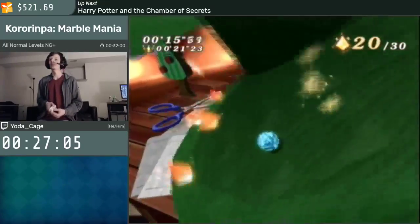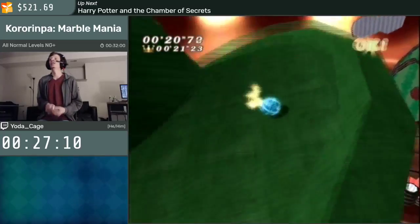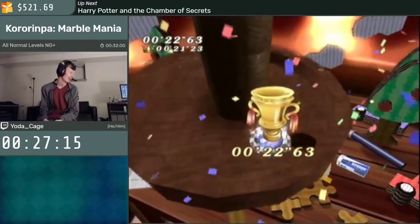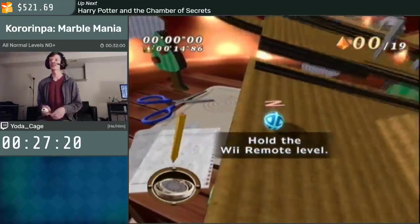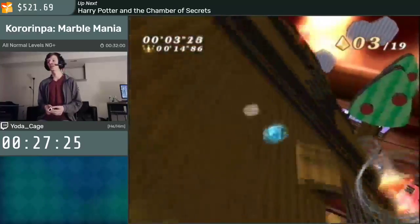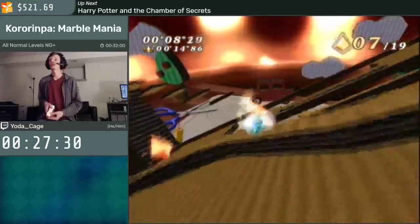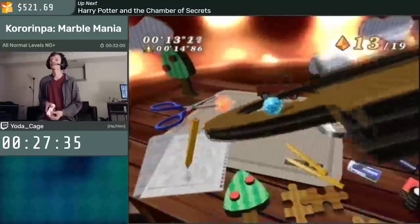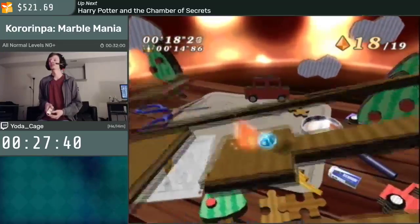Say hi to the Christmas tree and say hi to Mr. Snowman at the bottom. Coming up on the last few stages. This is the dog show, but it's harder now — dog show two, electric boogaloo. This is a bit more difficult. Good backup there. Slalom here. And then the final section here. Two levels left.